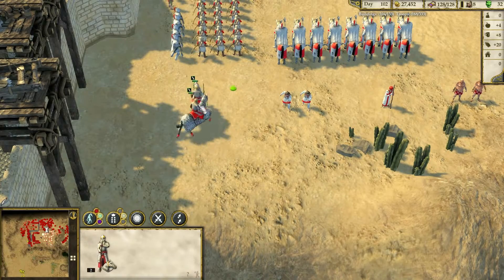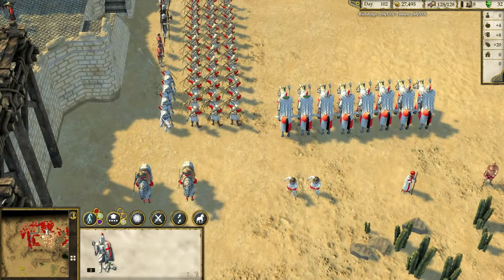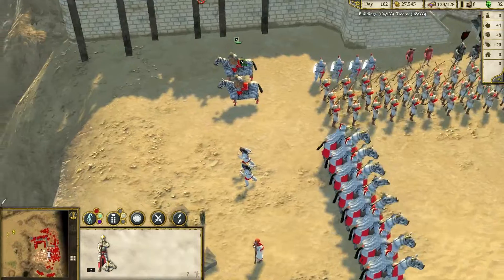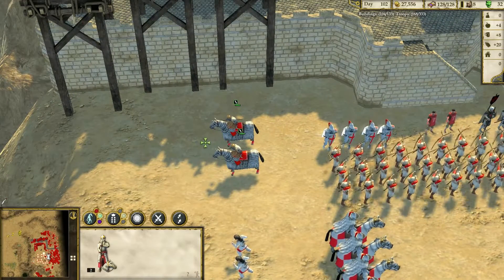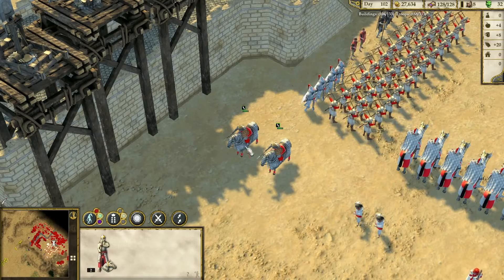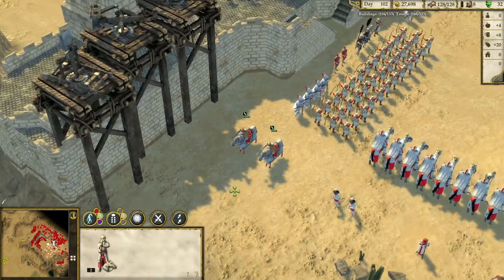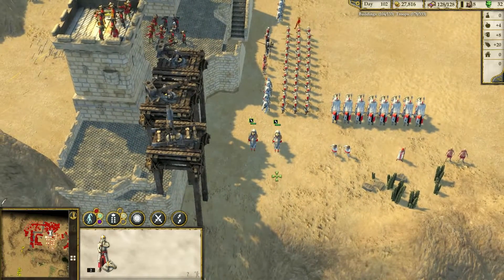Sassani Knights are pretty alike Crusader Templar Knights, but this one is always on a horse unlike the Templar Knight who has to stand on his feet until you send him a horse. In addition, he can charge enemy units — this ability damages everyone nearby and is very powerful against groups of weak units.